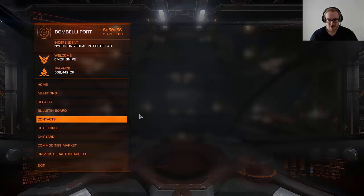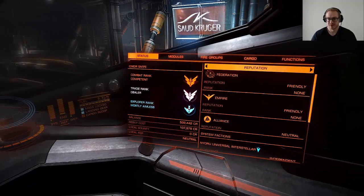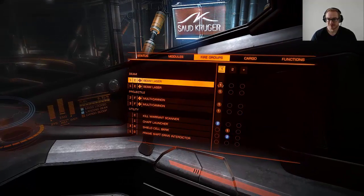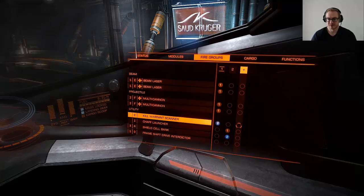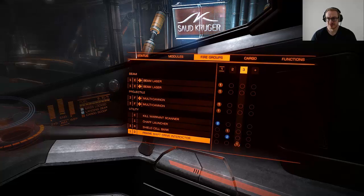Now that you've bought the frameshift drive interdictor, you want to put it in a firegroup. Go to Firegroups, select a new firegroup, and put it there. Now it's in my firegroup 3, so I know how to find it.